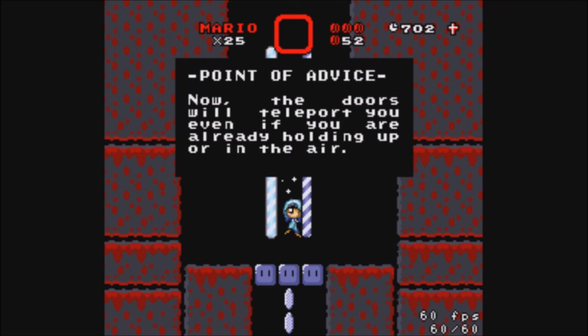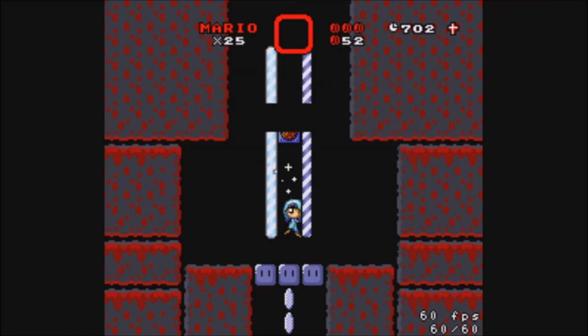Point of advice — now the doors will teleport you even if you are already holding up or are in the air. Oh, okay. Now I realize what I was supposed to do in the first room — I was supposed to hold up while walking past the door. Well, I already got good practice then for whatever I'm going to be facing next.